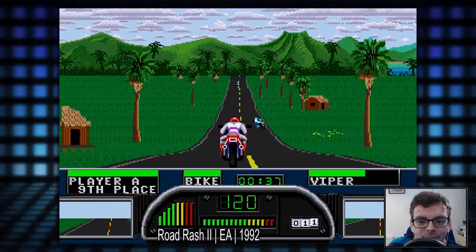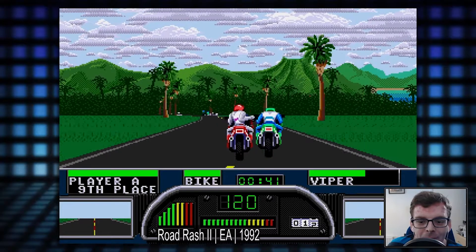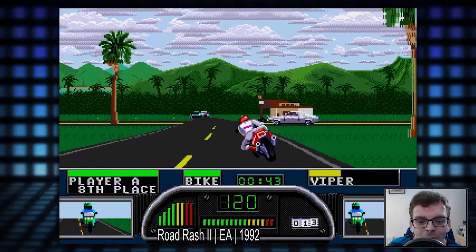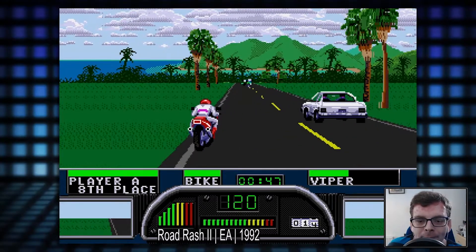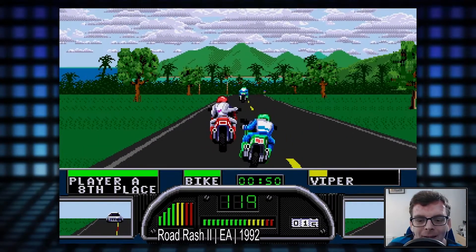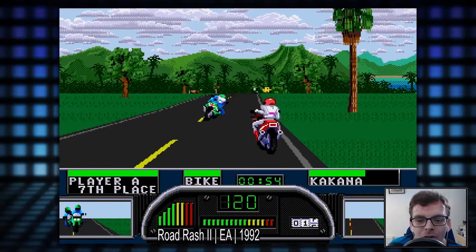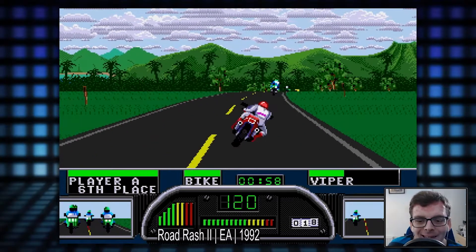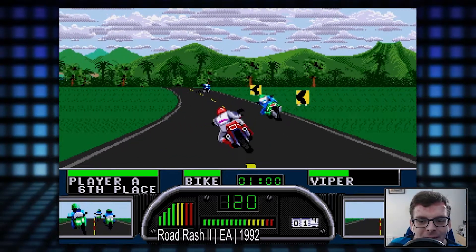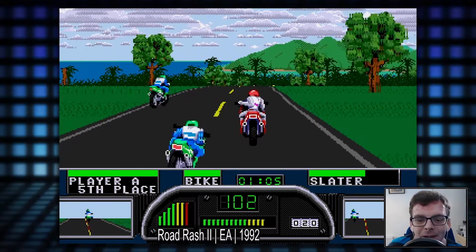We're only 9th at the moment. I'm going to try and hit somebody as we're going past them - there we go, the Viper took a punch to the face. I really want to grab a weapon if I can. Oh, Viper's coming back at us! You do heal as you're going along, unless you knock them off the bike - I think that's them out of the race. But they can get up and reclaim their bike, like we did earlier.